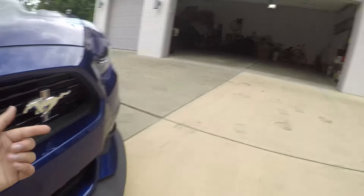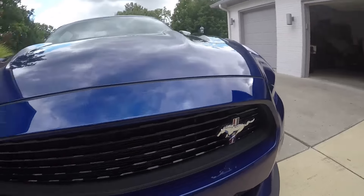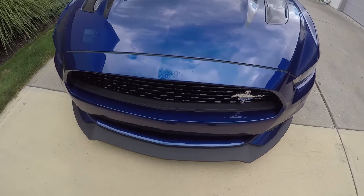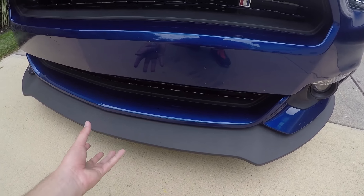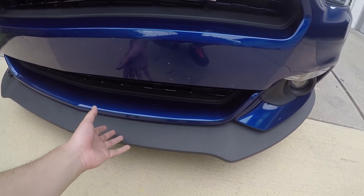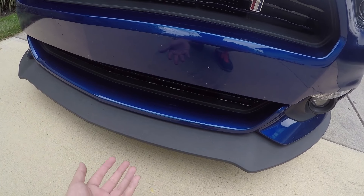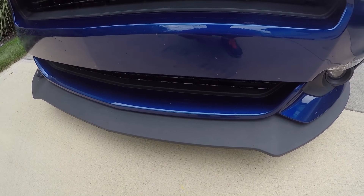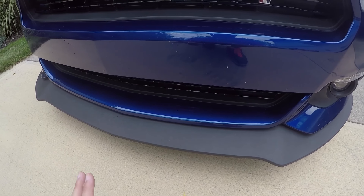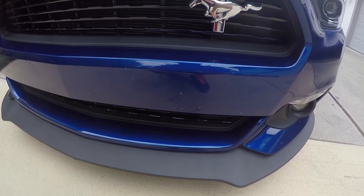Another thing on the front is the splitter. The regular GT premiums and GTs do not have as big of a splitter. I do like the splitter for the same reason I like the little wing on the back — it kind of reminds me of the Mach 1, and I would love to see a Mach 1 for the S550 body. There are some bugs on it; I cleaned the car a few days ago and I'll get around to getting them off.